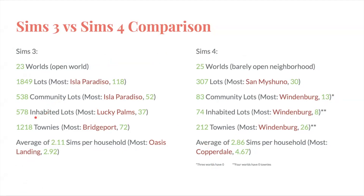The Sims 3 had 578 inhabited lots — meaning there is a household there, not just a house built with no one living in it — with the most from Lucky Palms with 37 inhabited lots. The Sims 4 has only 74 inhabited lots, with the most coming from Windenburg with 8 households. There are 1,218 townies in Sims 3, with the most from Bridgeport with 72 townies. The Sims 4 only has 212 townies, with the most from Windenburg with 26. The Sims 3 had an average of 2.11 Sims per household, with the most in Oasis Landing at 2.92. The Sims 4 has an average of 2.86 Sims per household, with the most being Copperdale at 4.67 — Copperdale comes with High School Years.